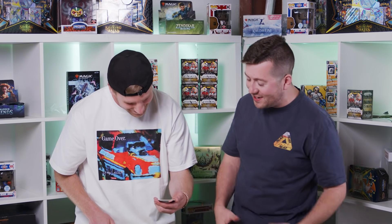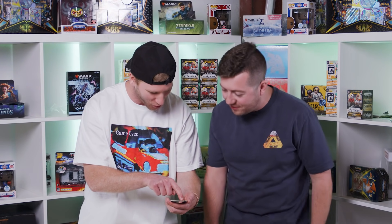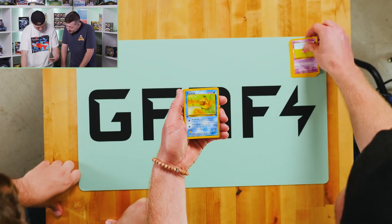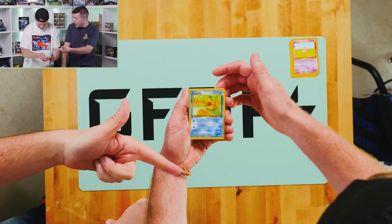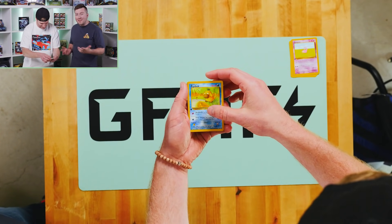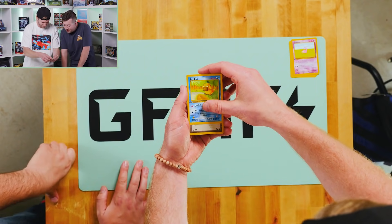Slowpoke — look at that artwork, dude. This is like the cutest, simplest artwork of all time. Dopey Pokemon. Psyduck — okay, evolves into Golduck, which we saw earlier. Not a good card. These are just base cards, man. It's fine. Working away to the holo.